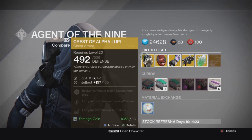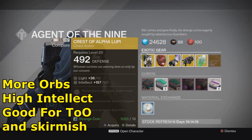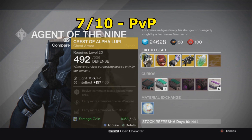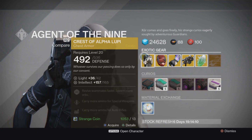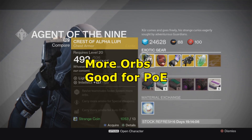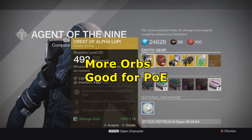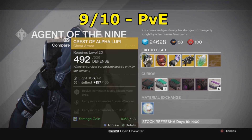For the Titans, Crust of the Appaloopi is really useful for PVP — great for Skirmish or Trials of Osiris. I'll give it a 7 out of 10 for PVP. For PVE, it's extremely good for Prison of Elders on Skolas. You can summon more orbs, revive teammates faster — I'll give it a 9 out of 10 for PVE.